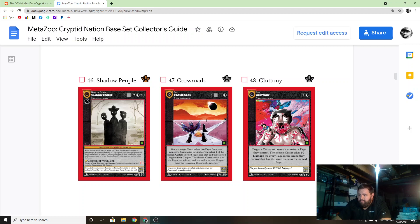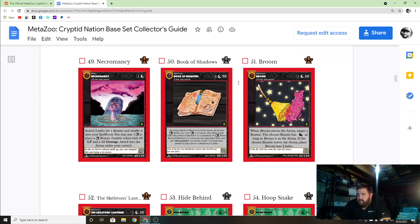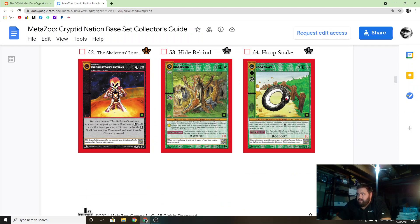This Mothman is the Charizard of the set, and the prices are matching that on eBay — it's selling for crazy prices. This game hasn't even been released yet and boxes are selling for thousands of dollars, which is insane. I get it but I don't get it at the same time.